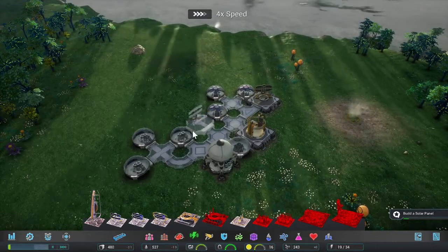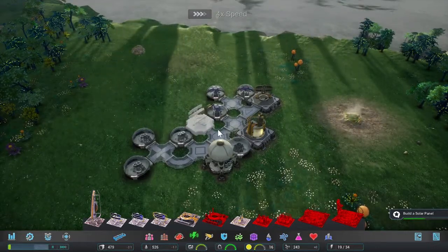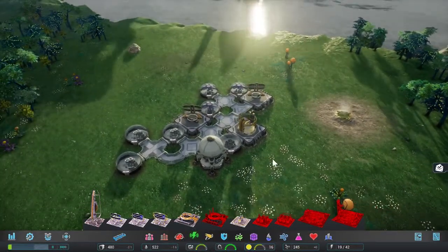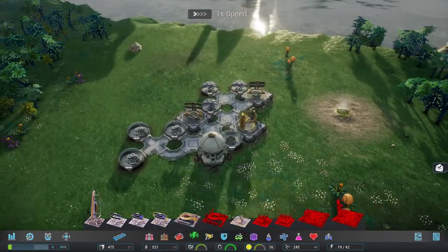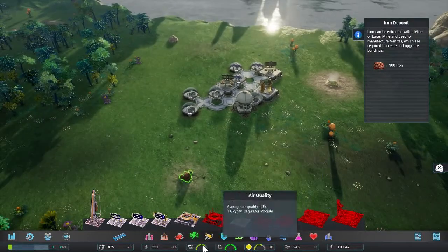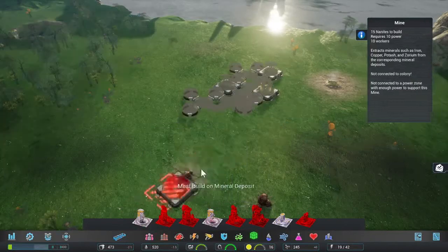In fact, that's probably its biggest problem as it's a little bit too light on content — I'll get into that later. Just like in Tropico, the game starts out with a great tutorial system. It very slowly introduces you to all the features and mechanics of the game, allowing even a city sim newbie to quickly adjust.